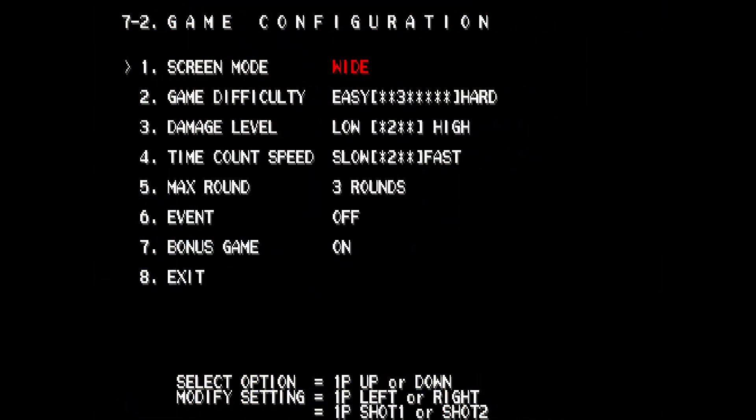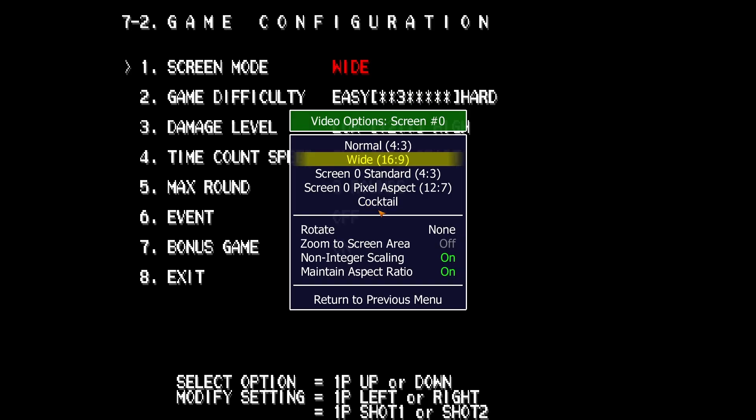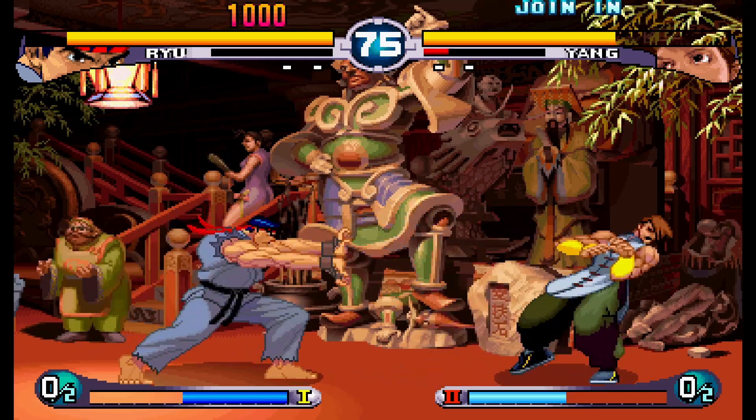The last thing I'm going to mention isn't a hidden gem, it's a hidden function. Street Fighter 3 Second Impact has a native 16x9 widescreen presentation.